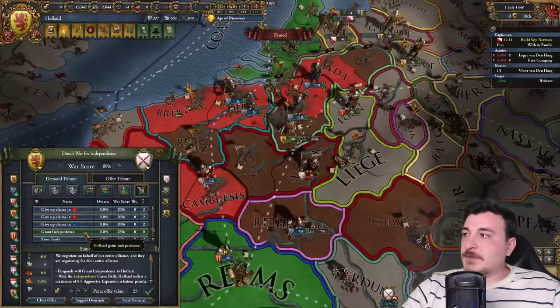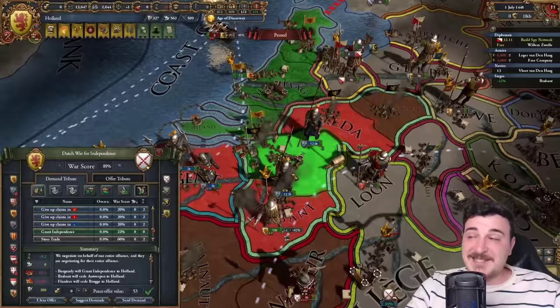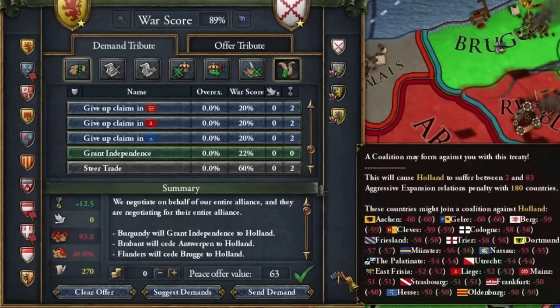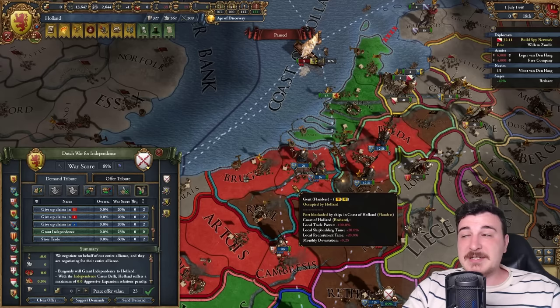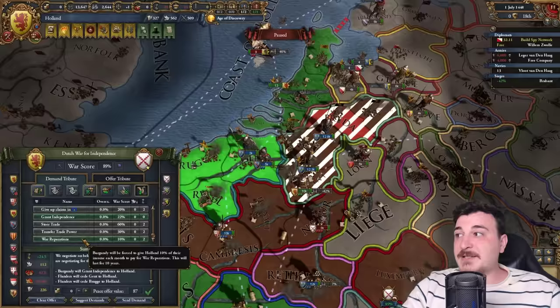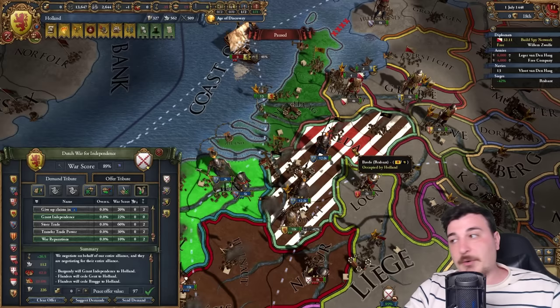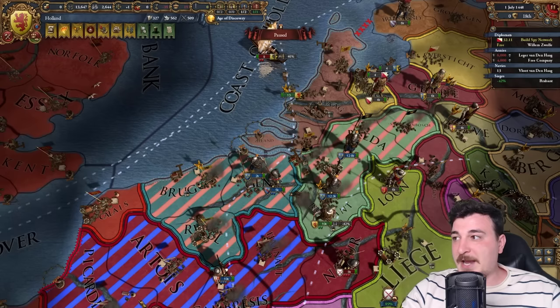First we grant ourselves independence. We have two options: take Antwerpen and Bruges, which give a lot of trade power — Antwerpen lets us spawn in faceting, getting us insanely rich. Alternatively, we can take all of Flanders with no coalition and release Brabant as a subject, so if the Burgundian inheritance happens we can still attack Brabant since it's independent. I'll take Antwerpen to spawn faceting, as the AI is often too slow to spawn it themselves — though knowing my luck, one of the nations will get it really fast now.